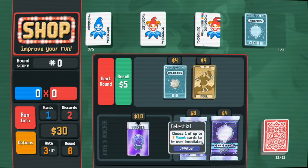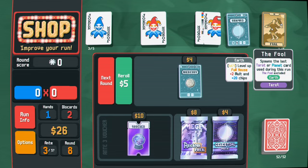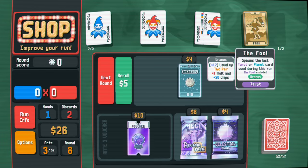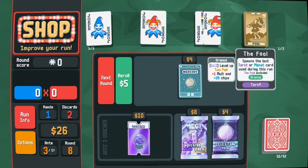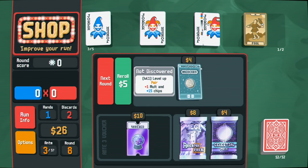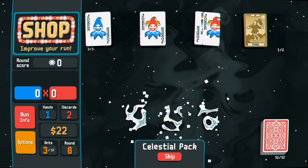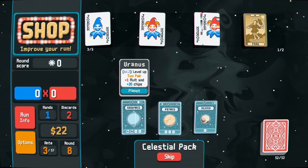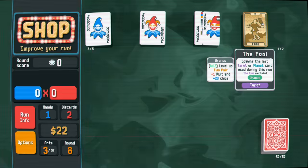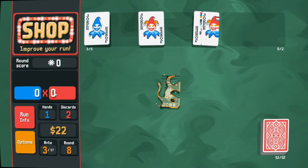I'm going to grab this fool card too - it spawns the last tarot or planet card used during this run. I'm going to keep this and see if I can get a full house or three of a kind. I'll use this tarot and upgrade two pair right away - it's not a bad play to get a high multiplier on two pair. I'll stick with my money again.